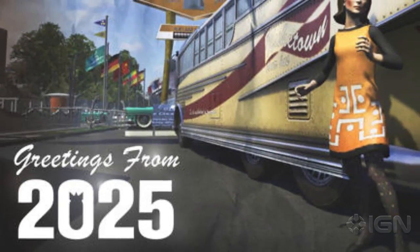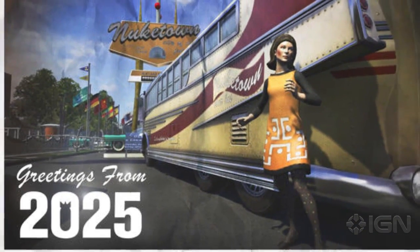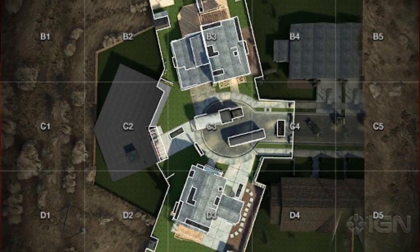Hi guys. Activision released the first image of the Nuketown 2025 map for Call of Duty Black Ops 2. The image, which extends greetings from 2025, offers a glimpse into the new arena, which is an updated version of the original Nuketown map that appeared in the first Black Ops.